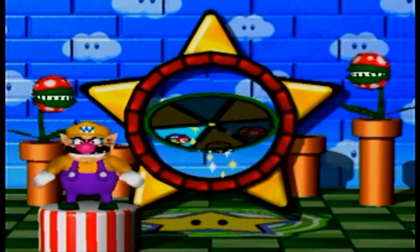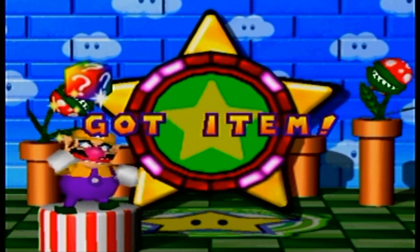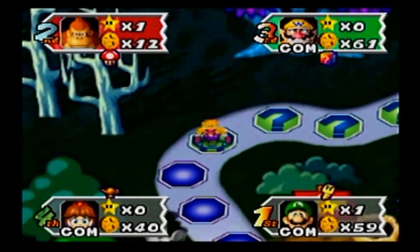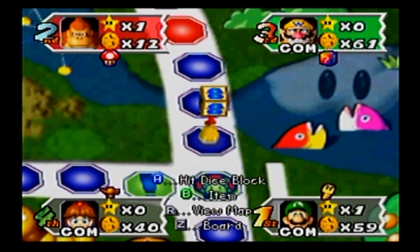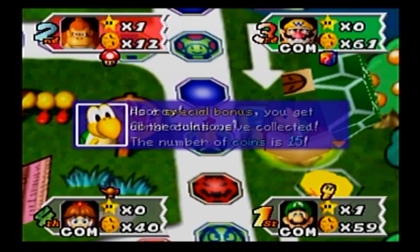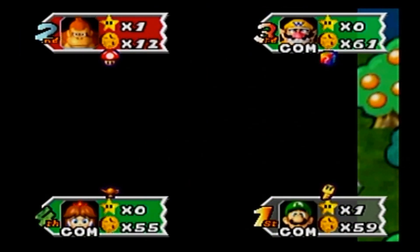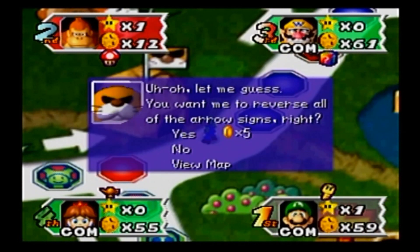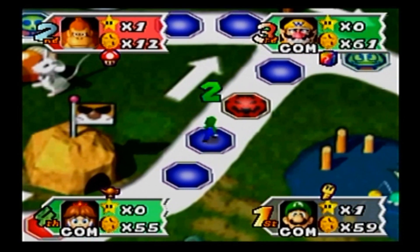I don't know if Waluigi wanted that. Dueling Glove would have been interesting — he's in a good position where he can bankrupt other players if he wanted to. Oh wow! Daisy is actually — I'm actually surprised she did that. She actually did do the power play. She's actually going to try to get both the star and use the magic lamp the following turn. That is pretty damn smart.